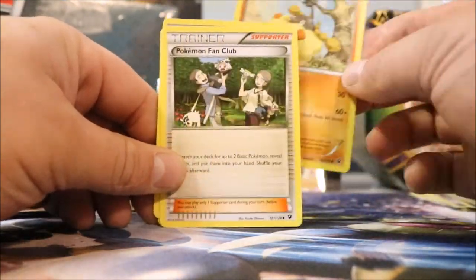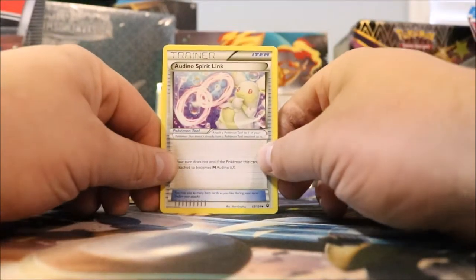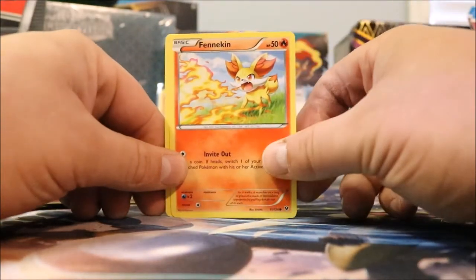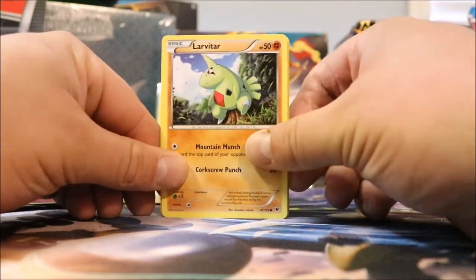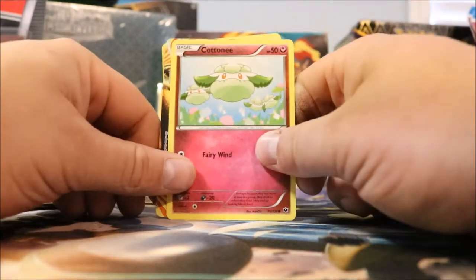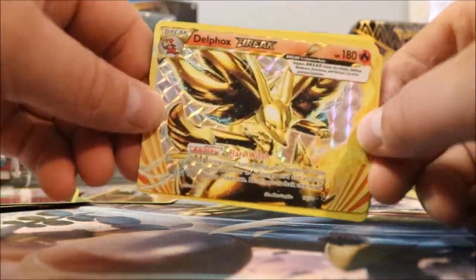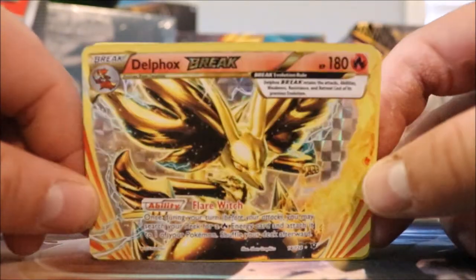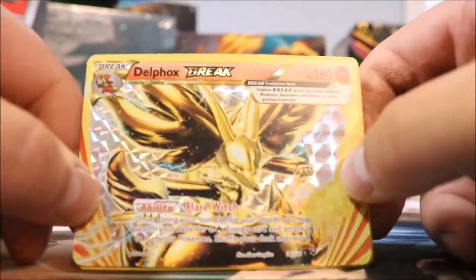Wormadam. Pokémon Fan Club — AKA Dankness Ablaze. Ardino Spirit Link. Finneon. Meowth. Larvitar. Burmy. Conkeldurr. And we've got a Breaker — nice! Delphox Break! That's sick, that's a new one. It reminds me of Sonic the Hedgehog in the face. That's a cool card, I like the Break. The Break cards are pretty cool, man.